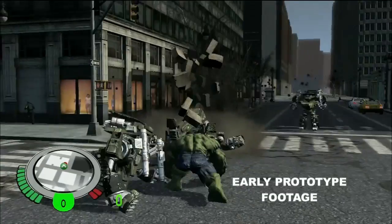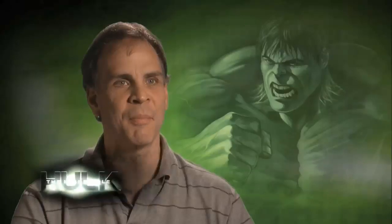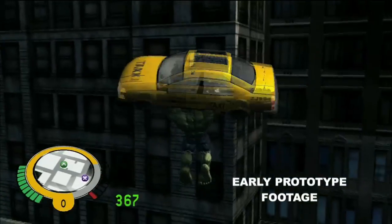There's definitely the signature moves that the Hulk does: the big ground pound move, the sonic clap move, pick up pedestrians and throw them across the street, and picking up a taxi cab and smashing into a building until the building comes down.